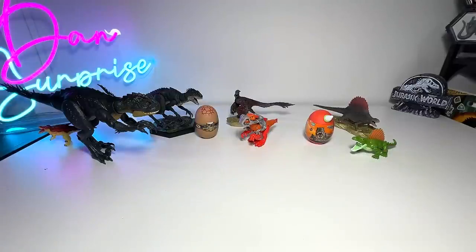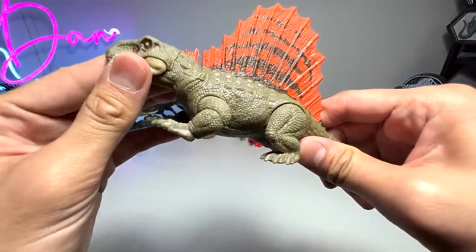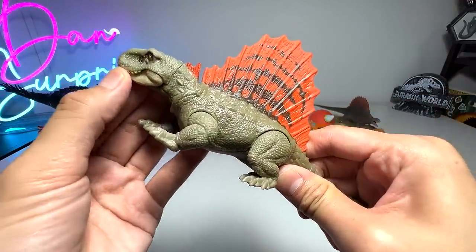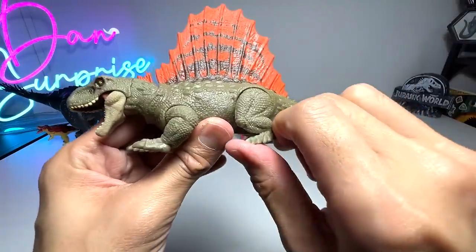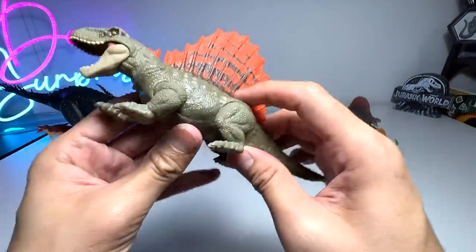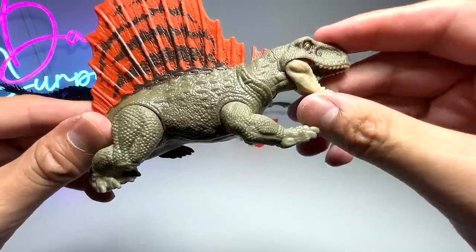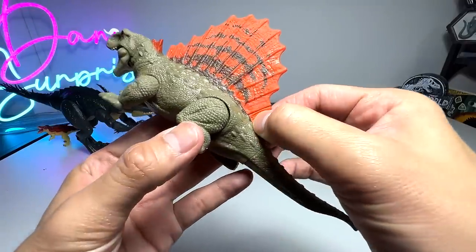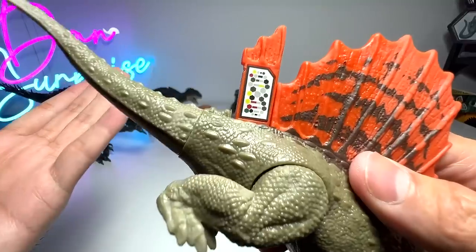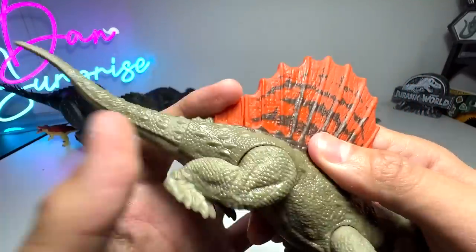Next let's look at another Dimetrodon figure - one of the latest ones from the Jurassic World Dominion series. We have quite a number of them. If I'm not wrong, this one came along with a Dr. Alan Grant figure. It comes with a movable neck and you can open and close the jaw, which is really nice. It also comes with a battle coat - in case you guys haven't scanned this, you can still scan it.